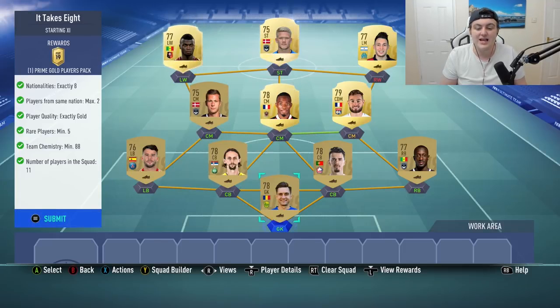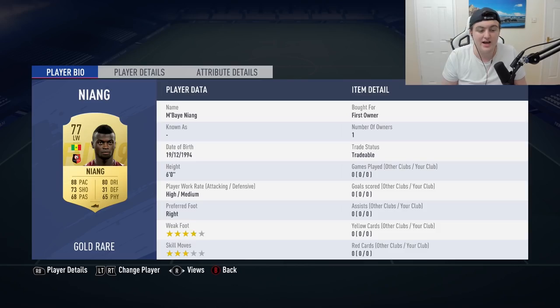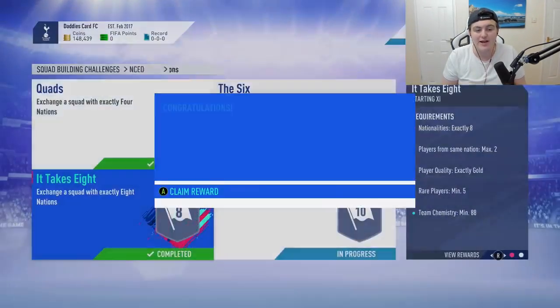This is the next one — it is It Takes Eight. I do have loads of these players but I can't imagine you need loyalty. These are quite easy to do. We have the goalkeeper, Sabale, Jose Fonte, Zubatich, Bernat, Toussaint, Ciprian, La Raja, Campos, Cornelius, and Niang. Go ahead and submit that and we get ourselves a prime gold players pack. The advanced SBCs are always incredible.